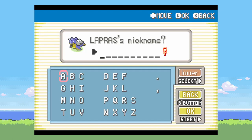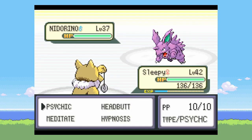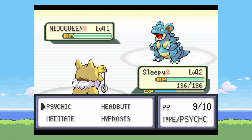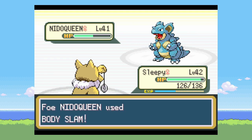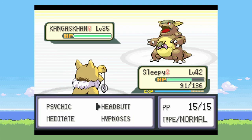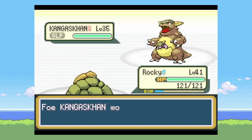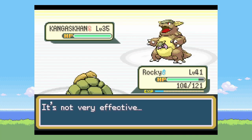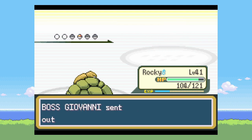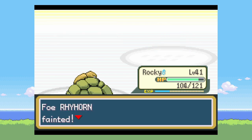I send in Rocky and use Rock Throw — it's four times effective with STAB, so there's no way the opponent survives. Then for Lapras, my favorite Pokémon ever — Lapras and Espeon are probably my two favorites. I pick Lapras up and come in to battle Giovanni. Most things on his team are weak to Psychic, but Kangaskhan isn't. I try putting it to sleep and it works. Magnitude takes out Rhyhorn and that is the end of Giovanni.